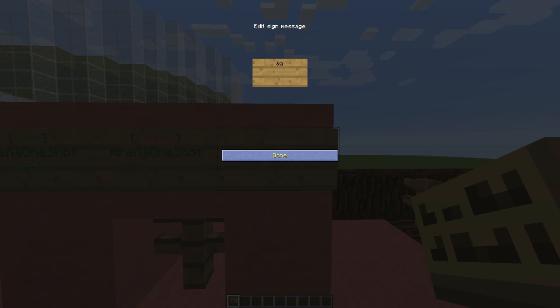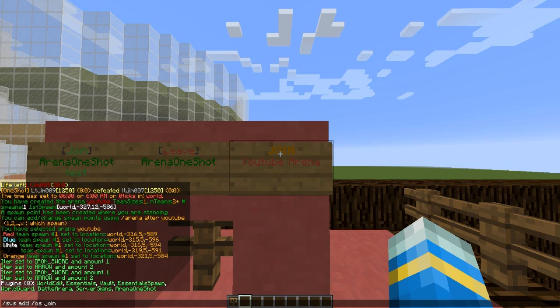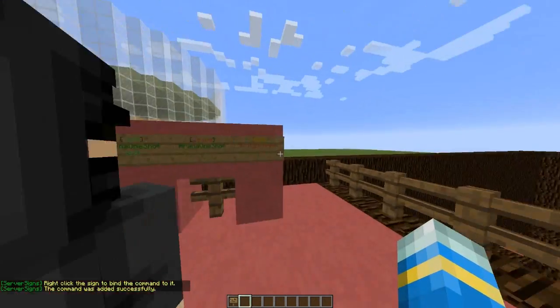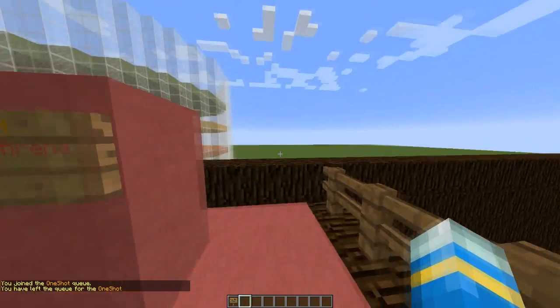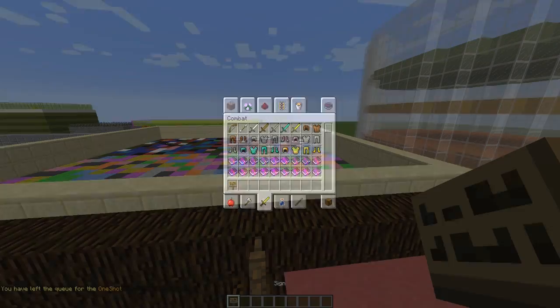You can use color codes if you've got Essentials, which is really nice. Write 'Join' on the first line, and on the second line whatever you called your arena — so 'YouTube arena'. Then you do SVS add, followed by the command, which is OS join. Then you right-click the sign you want to bind with, and then you can just right-click it and it joins the queue. I've also got a leave sign and a join sign set up.